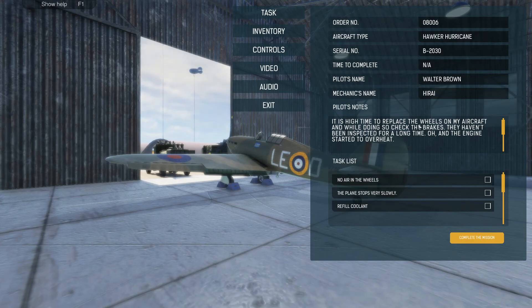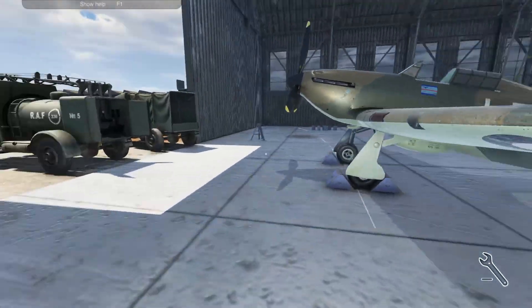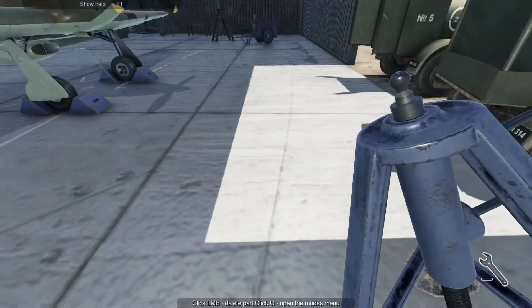It is high time to replace the wheels on my aircraft and while doing so, check the brakes — they haven't been serviced for a long time. Oh, the engine started to overheat. No air in the wheels, so the tires and the brakes. We fill the coolant as well, and the supercharger thing.